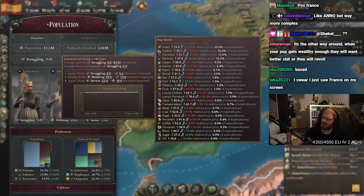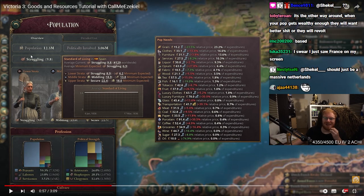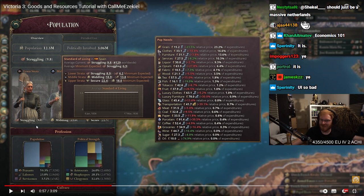The first use of goods is meeting your population's needs. Each pop has various needs which they'll try to fulfill... Man, the UI is very mobile game-y, isn't it? I mean, I don't really care anymore. Let's just have fun, but that looks so mobile game-y. Political strength. Population. I'm gonna get this, man.